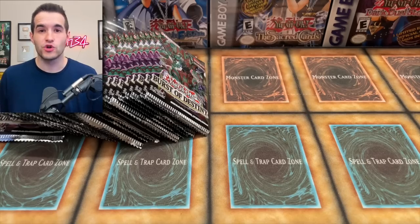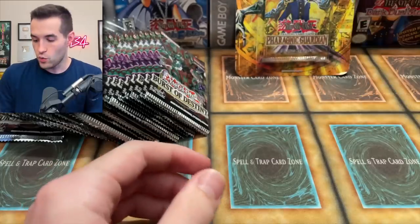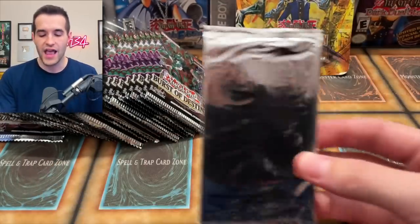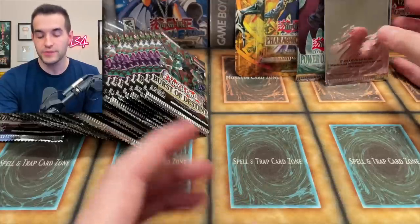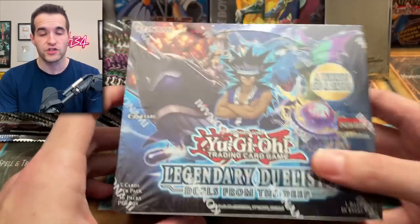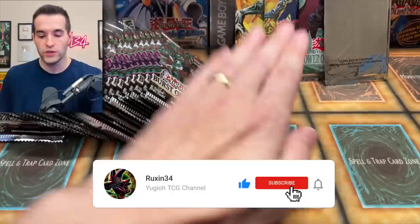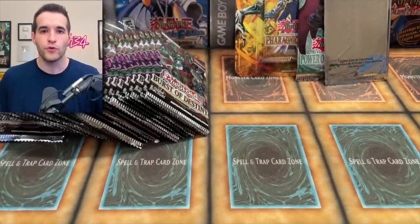These are not just reprint legacy packs — we have Pharaonic Guardian blisters, First Edition Hobby Power of the Duelist, and a McDonald's Pack 1. All of this can potentially be opened in this video. But before we get into it, we have a giveaway: a Legendary Duelist Duels from the Deep First Edition booster box. Like, subscribe, turn on notifications, and let me know which you want to see most — McDonald's Pack 1, Power of the Duelist, or Pharaonic Guardian — and how many foils you think we'll pull.